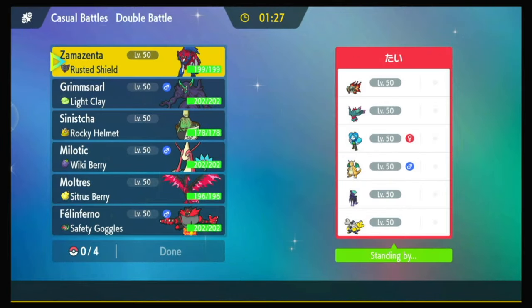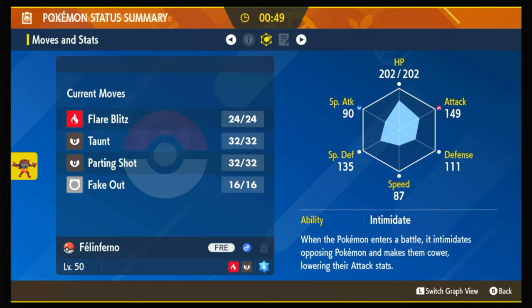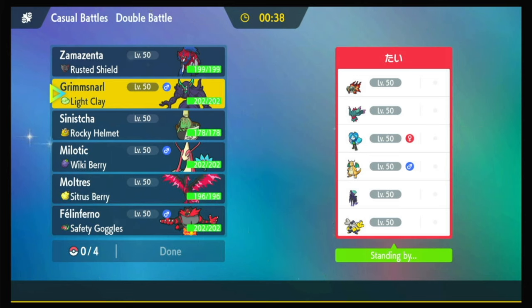Here we've got another Calyrex Shadow. They also have Chi-Yu, Fluttermane — a scary combo — Dragonite, no, Chen Pao, Water Pawn, and Iron Hands. They've got two, maybe three crazy special attackers. I think Moltres behind screens could do it, but I would have to Poison Tera in front of Fluttermane, which is the worst. This is a very specially defensive Incineroar, but no Dark move for the Calyrex. I do need to get screens — a Fluttermane/Iron Hands lead would be really hard to get screens from.